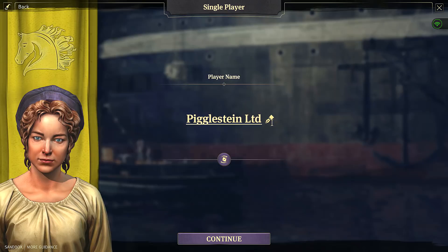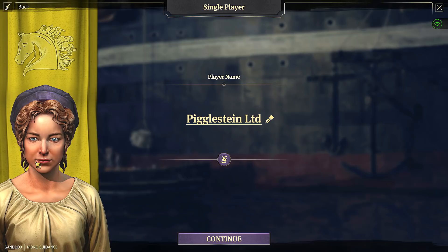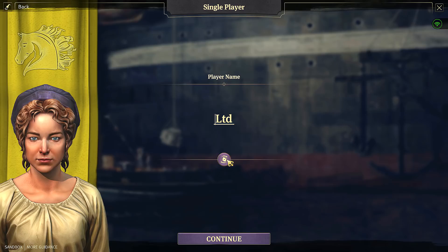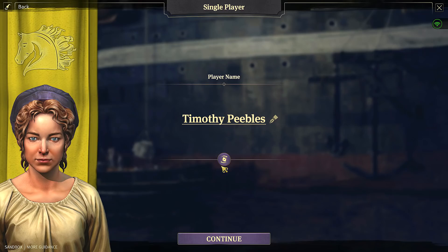We're gonna go for 'Pebbles' obviously. So we get to name our company - this blatantly isn't her name. 'Hello, I'm Miss Pigglestein' - I'm gonna change that because that is awful. Let me see what randomly pops up: Ren Gaunting, Mario Melingos, Timothy Peebles. Timothy Peebles - best name ever! You know what, screw it, we're gonna go for that, that's amazing.